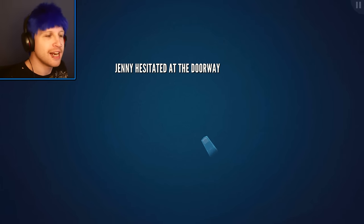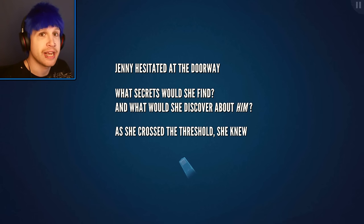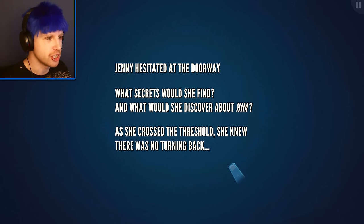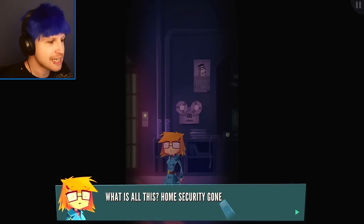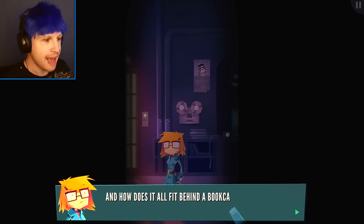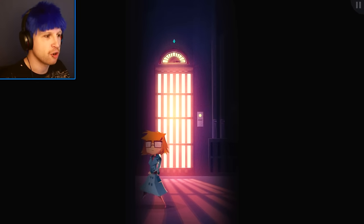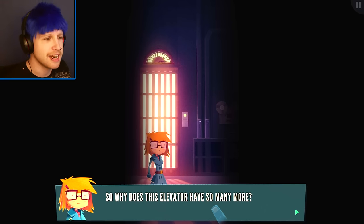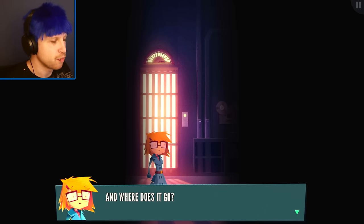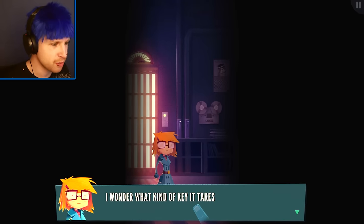'Jenny hesitated at the doorway. What secrets would she find? What would she discover about him? As she crossed the threshold, she knew there was no turning back.' Good — that's what I want to hear, it sounds exciting. So now we're in a mysterious secret room. 'What is all this? Home security gone crazy? And how does it all fit behind a bookcase? It looks like someone was just here.' This is actually really cool — this house only has two floors, so why does it need an elevator? And where does the elevator go? Probably to the basement. 'I've never seen a lock like this — I wonder what kind of key it takes.'